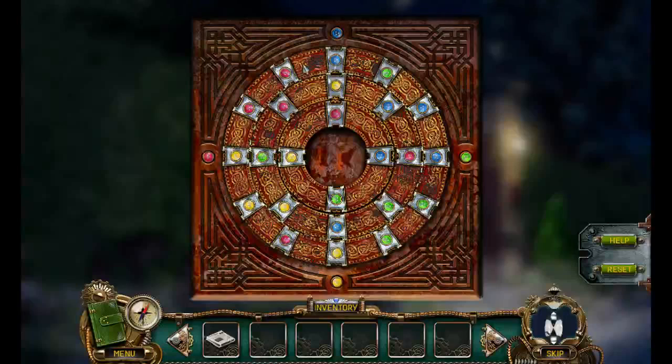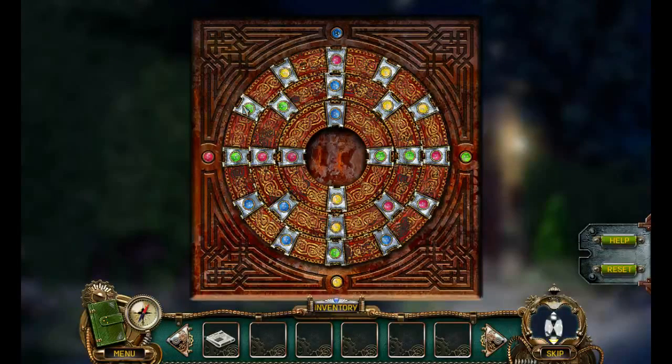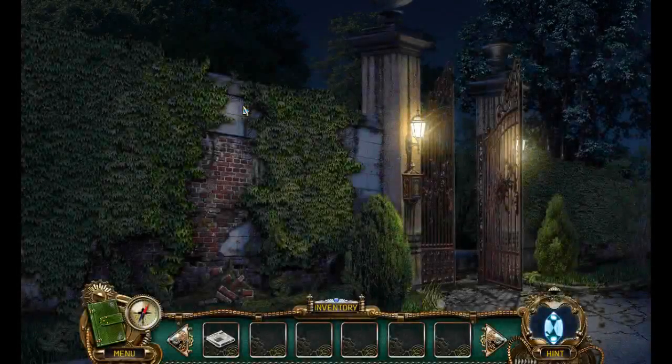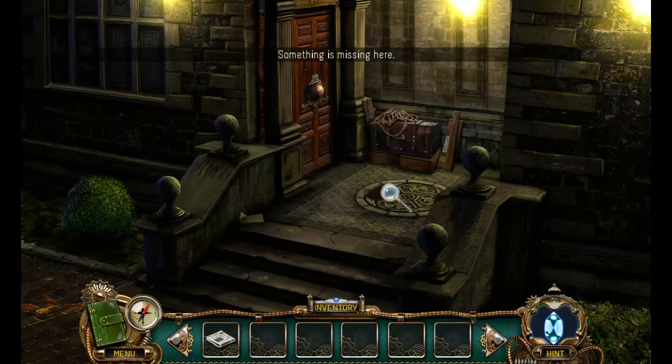Now this is pretty damn simple. I'm guessing we have to line up with each of those. Yellows are done. Blues are done. Just greens and red. There we go. Almost, but not quite. No one in their right mind would have that as a lock to their gate. My immersion's already pretty much gone. There's a big obvious slab missing there.